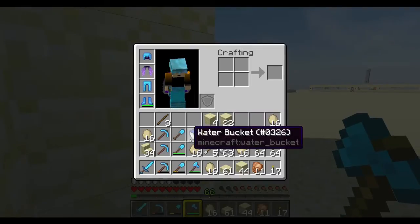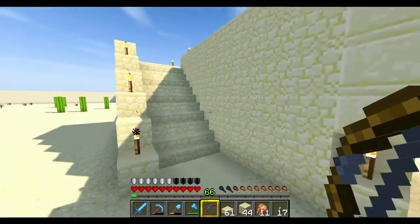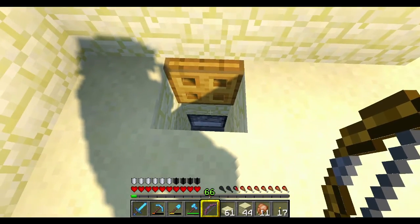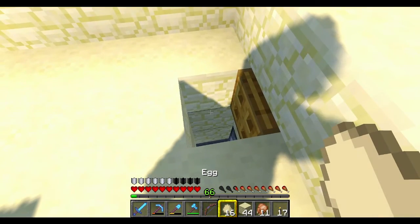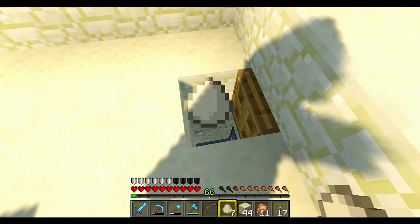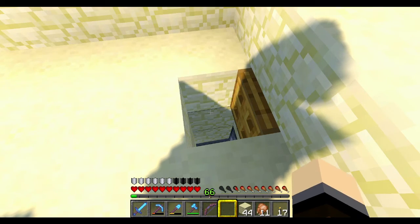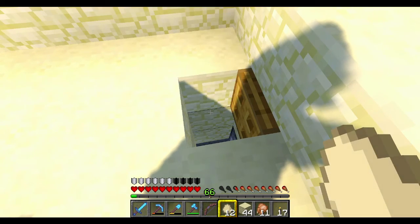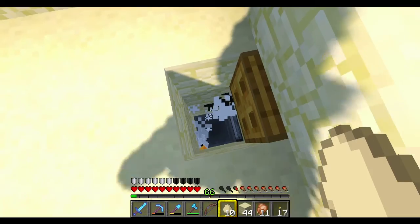Hold on, let me grab my bow - alright, he died, cool. So there's a trapdoor here for throwing eggs into the system just in case something weird happens and we lose some - we'll have lots of spares. I'm going to get these six stacks of eggs thrown in here. We didn't get any chickens that time but we should get some, so I'm going to get to doing this and then we'll get to work on the arch.